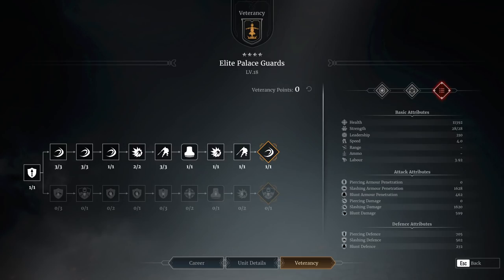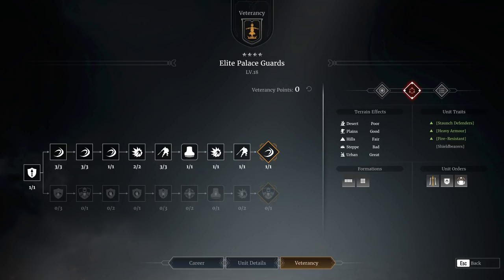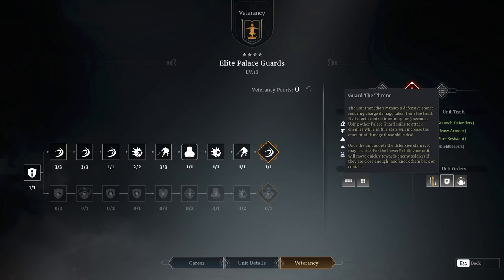They don't really need the bottom line, in my opinion — at least that's the conclusion I've come to. In terms of what has changed with unit orders: Guard the Throne. A really, really interesting ability that's been introduced. The unit immediately takes a defensive stance. They get reduced charge damage to the front, and CC immunity for five seconds.